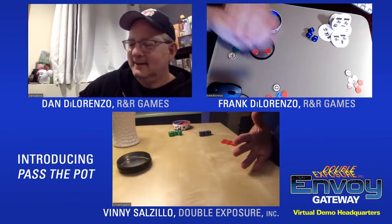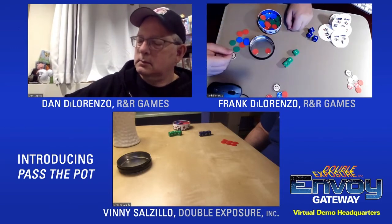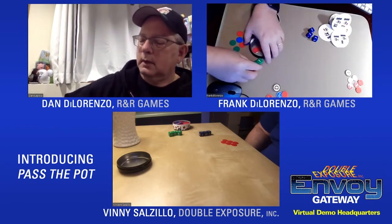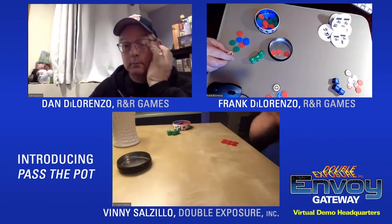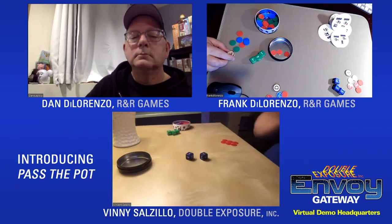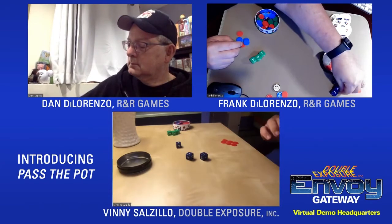Frank rolls four, four, then rerolls — gets a three. He pays to reroll again and it goes down to a nine. He really had to reroll it — otherwise he'd have hit 24. Vinny rolls the blue dice: a big round, rolls nine. He rerolls the one, goes for a combo — it's three, four, five for a score of twelve. He takes one chip from each of two different players.